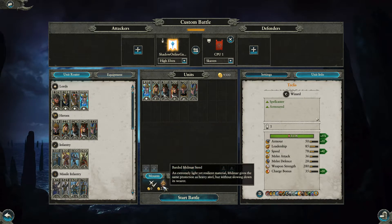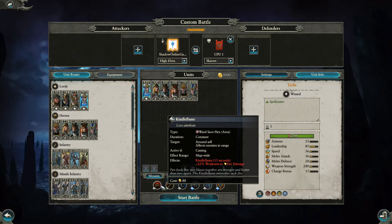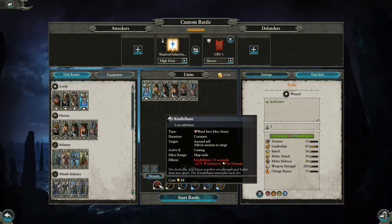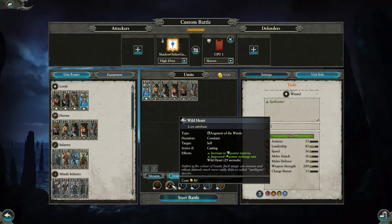He can take a Barbed Steed for 250. It's worth noting he's a spell caster with standard missile resistance. His base cost is only 450 — cheaper than a unit of spearmen! His abilities include Kindle Flame for 88 gold, which gives plus 22% weakness to fire damage. With the Flaming Sword of Ruin giving allies fire damage, this synergises well. He also has Wild Heart for 80 gold, which increases power reserves and improves power recharge rate — really nice.